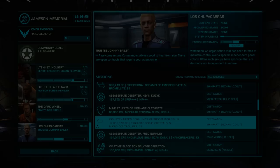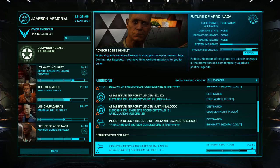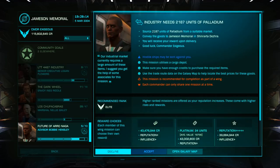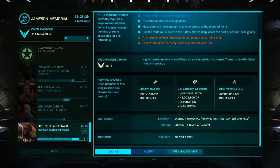You can accept missions in solo or private, then share them in open or private later. Be sure to take missions that are under your wing's total cargo space, so everyone need only make a single run. Be sure to also check the materials, data, and reputation rewards, as these can be reason enough to take a particular mission.